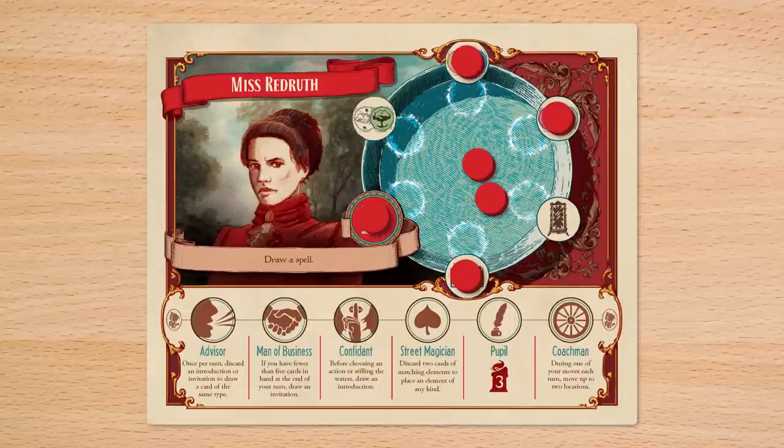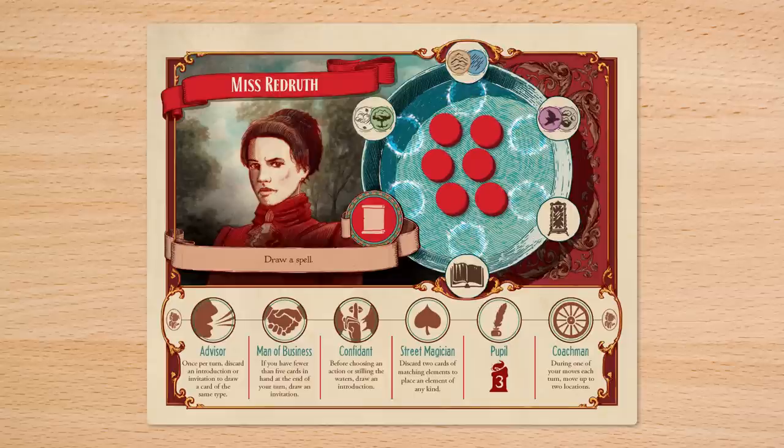Instead of taking an action, you can still the waters, which pulls all discs back to your action pool.